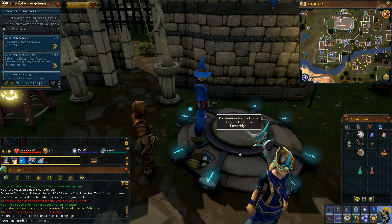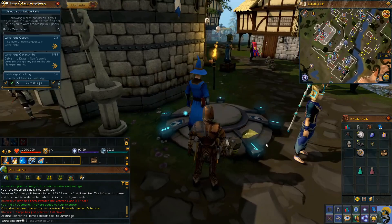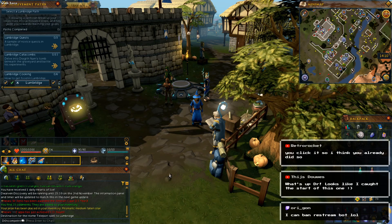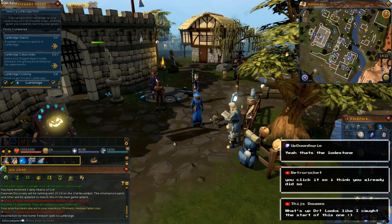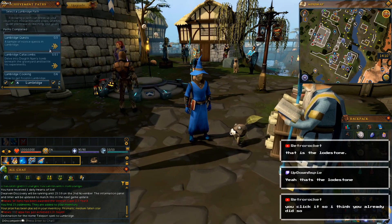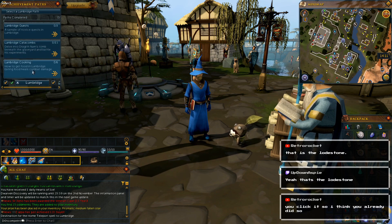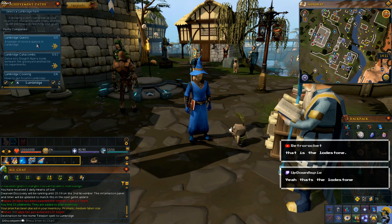That's the lodestone. I did all the tutorial stuff in Burthorpe, and now I'm here in Lumbridge, and I want to do all of these tutorial things too. I can do Lumbridge quests, the catacombs, and some cooking. All of that sounds fantastic. Let's just do, from the top to the bottom, a sample of novice quests in Lumbridge. Cook's Assistant — complete this novice quest. Talk to the cook in the kitchen of Lumbridge Castle. I do want to be the cook's assistant.